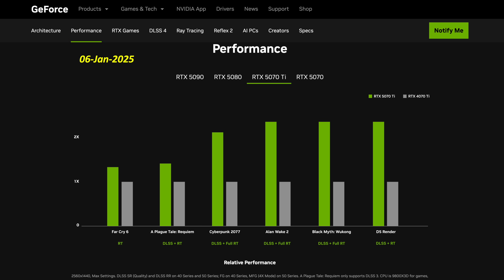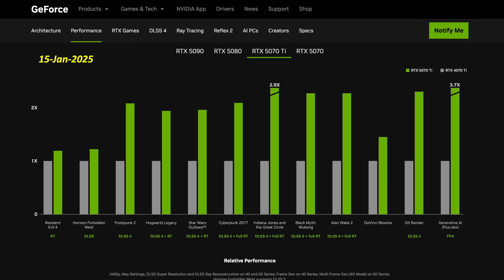When Jensen announced the Blackwell GPUs at CES on January 6th, the charts released on their website showed Far Cry 6, and when I counted the pixels I counted a 33% increase. Then on January 15th, NVIDIA released a new chart that removed Far Cry 6 and replaced it with Resident Evil 4. When I counted those pixels it was only an 18% increase.